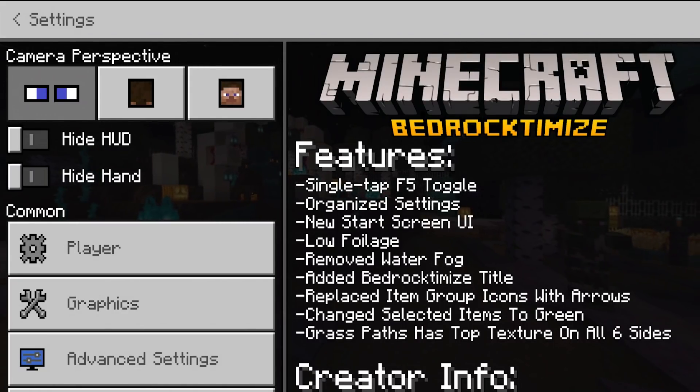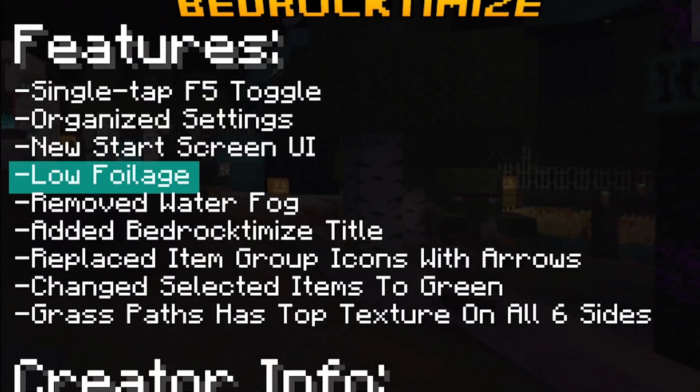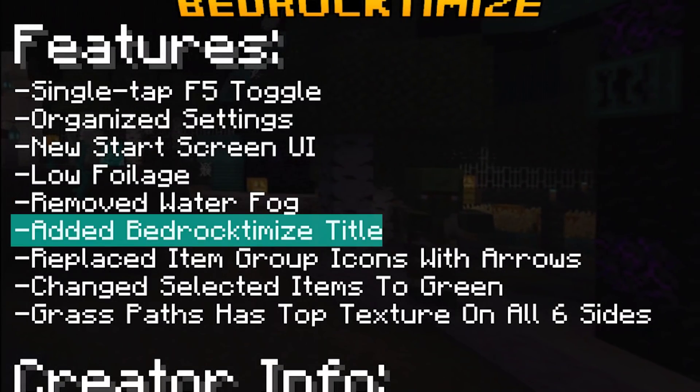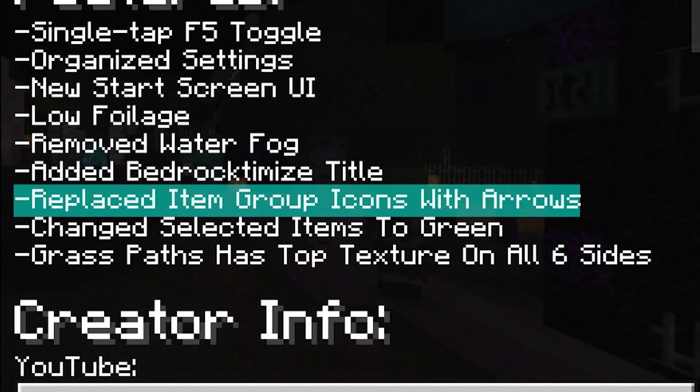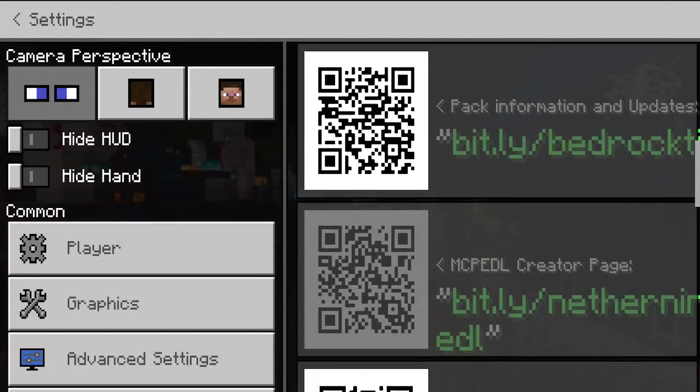Here are some of the features that Bedrock Demise has to offer: a single tap F5 toggle, organized settings, new start screen UI, low foliage, remove water fog, add a Bedrock Demise title, replace item group icons with arrows, change selection items to green, and much more.